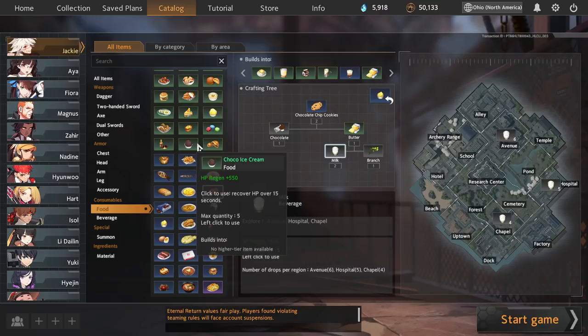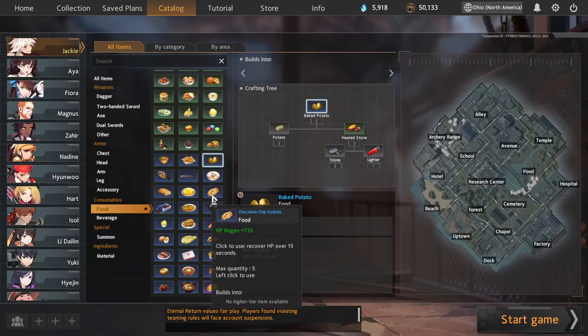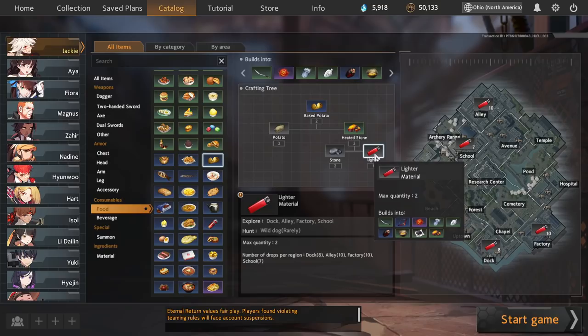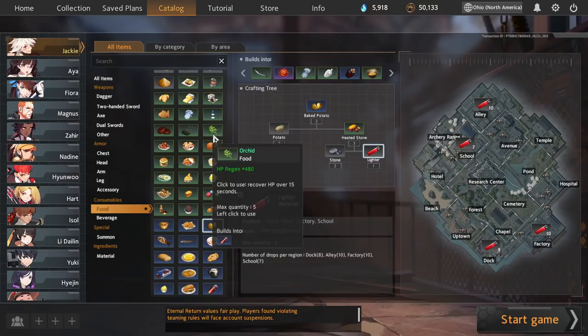That covers all the essential food recipes. Legitimately, you could play the game forever only knowing these recipes and you'd be in great shape. Just maintaining a good amount of 600s and 700s is pretty much all you need to stay healthy in Eternal Return. These resources are not extremely hard to get and generally provide a lot of food for little investment. But if you have extra time and want to learn more about food, let's talk about those recipes right now.